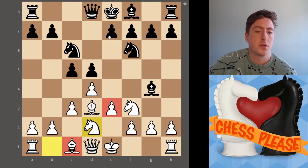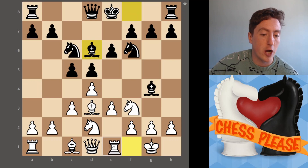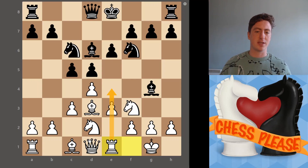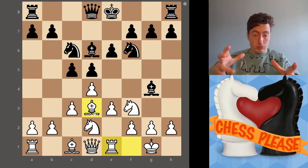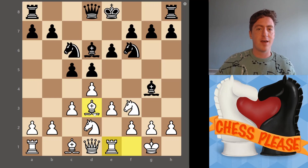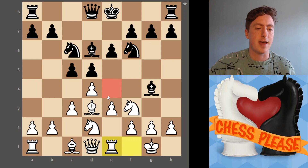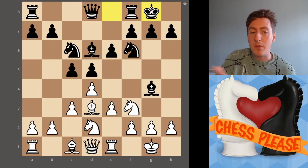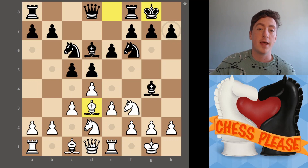Continuing their development, black might do something like getting a bit of breathing room for their bishop, in which case we want to continue with our plan of getting our rook onto E1 — and now we're very, very close to exploding that center. I always think of this like in cartoons when the generator or power pumps are being overloaded and all the nuts and bolts are flying off — something's gotta give. It happens pretty much every episode of Dexter's Lab. That's what it feels like when you've stacked all this pressure onto E4.